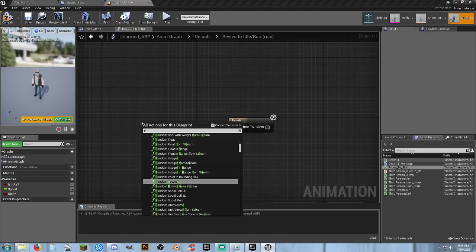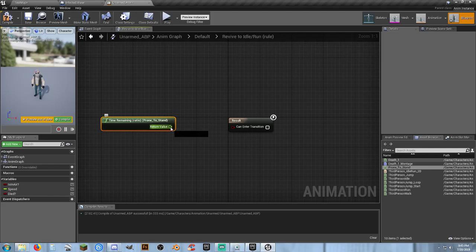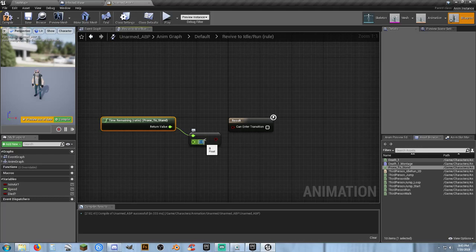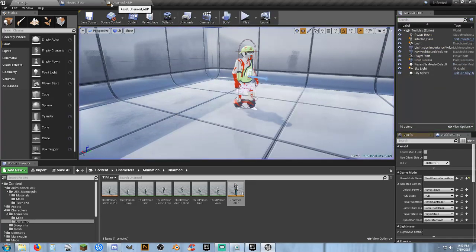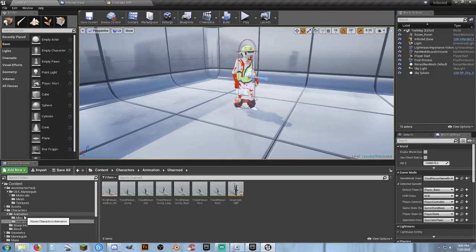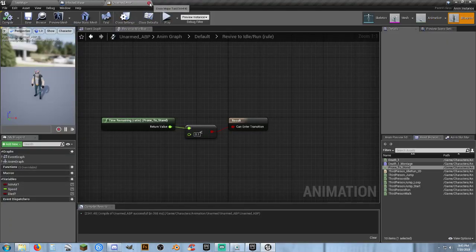We want to tell it that once the animation is completed — we don't have it in here yet — so let's do prone-to-stand, go back, and that completes it. Now we can do time remaining ratio for prone-to-stand, and if it's less than 0.1 remaining, we can go back. So in essence, when we're not dead, it should then come back up. There we go — we are dead. Now it should not loop that animation. For some reason it's still looping, so we need to address that.